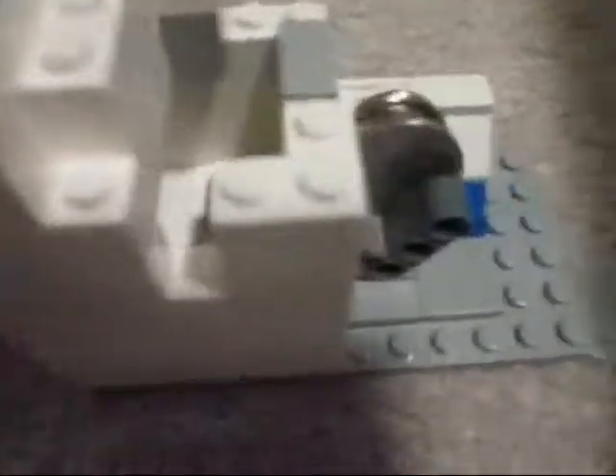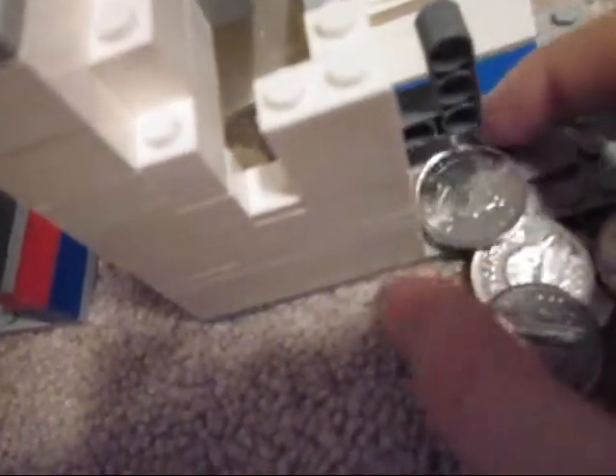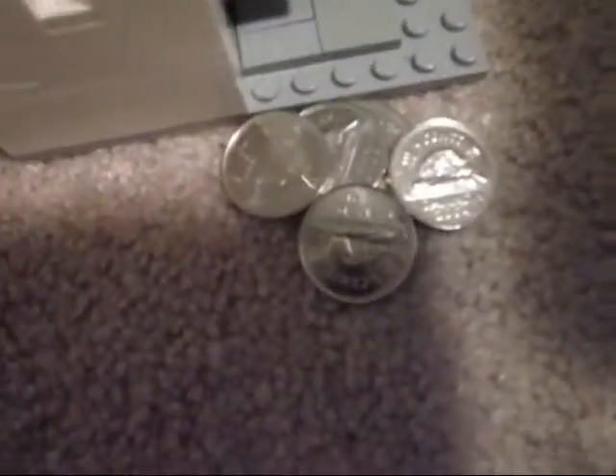So for the change machine, it's technically just very simple — just a lever. So it pops, it opens, and your nickels will fall out.